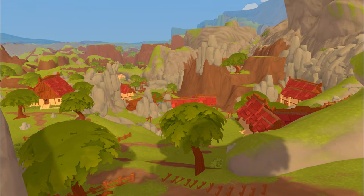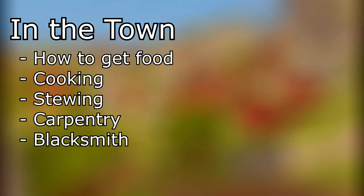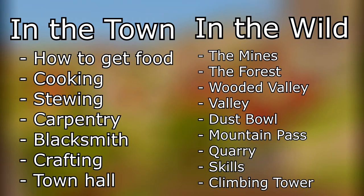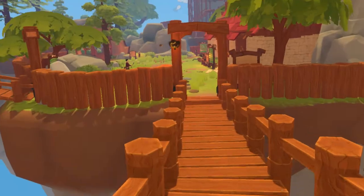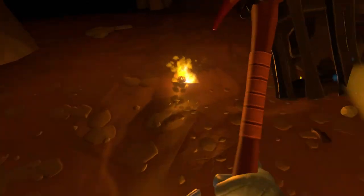In this video, I will be going over everything in town: how to get food, cooking, stewing, carpentry, blacksmith, crafting, and the town hall. To learn about the wilderness, like the forest and mines, check out part 2. If you have not completed the tutorial island yet, go back to the tutorial walkthrough. Both are linked at the top of the description. Timestamps for everything in the video are also in the description.